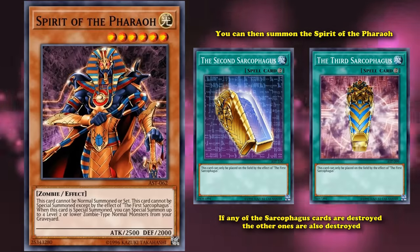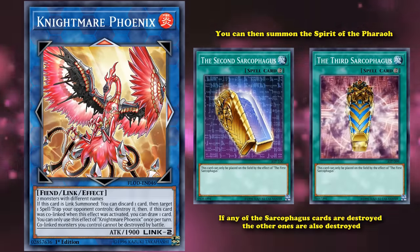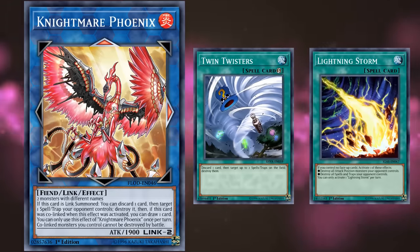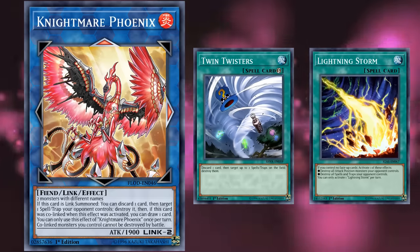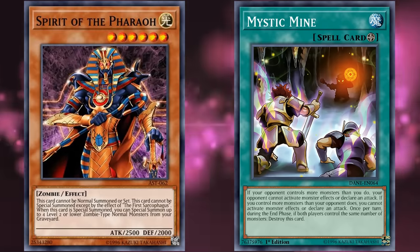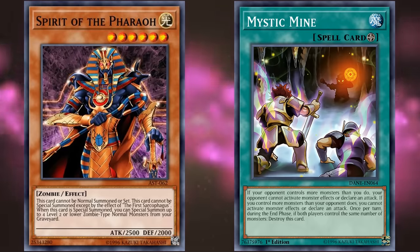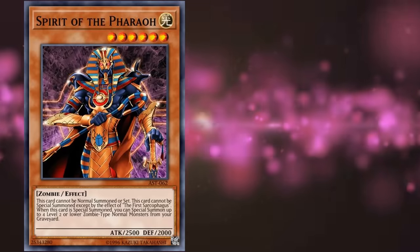To bring out the Spirit of the Pharaoh you basically have to wait two turns and protect your back row from spell or trap card destruction. In a game where Knightmare Phoenix is the most-used extra deck monster and cards like Twin Twisters and Lightning Storm are some of the most-played main and side deck cards, it's pretty hard to protect your back row for long. Using a floodgate like Mystic Mine is probably one of the only consistent ways to let this card go off, even though it ironically negates the effects of Spirit of the Pharaoh as well when it hits the field.